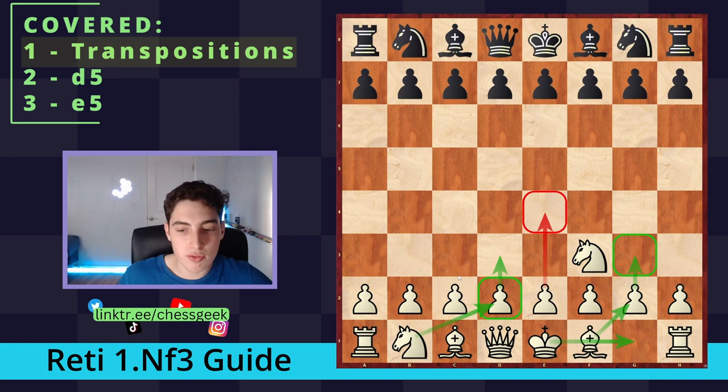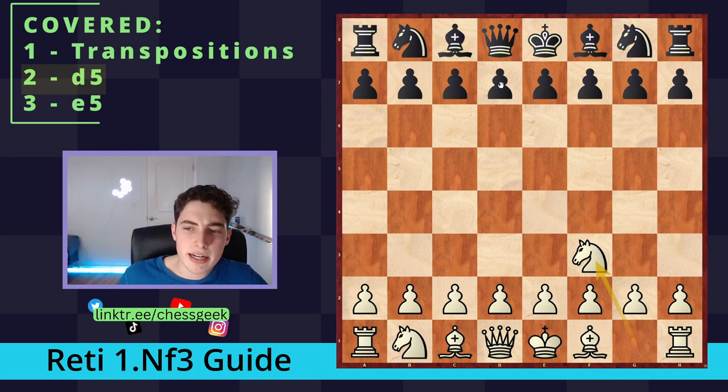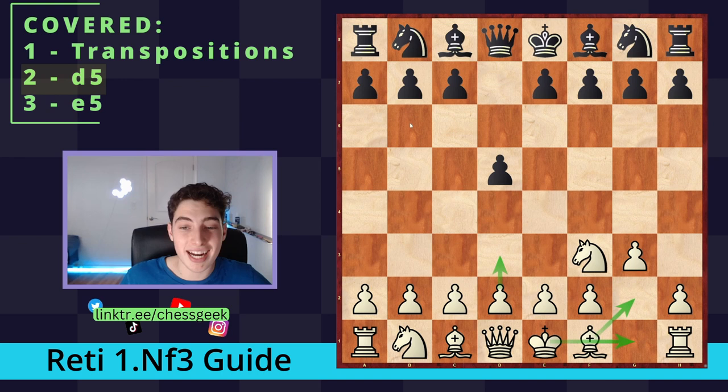I'm going to split the theory sections into two parts: setups where Black goes for d5 and setups where Black goes for e5. One luxury of playing the King's Indian with White is that you don't allow Black both central pushes — with the black side, White had pawns on c4, d4, and e4, but we're not giving them that luxury, so taking back control of the center tends to be easier. Generally we play the same series of moves: g3, Bg2, d3, and castle. You can vary the move order — there isn't a huge difference — but typically developing the bishop and castling before starting center expansion is a good rule of thumb.